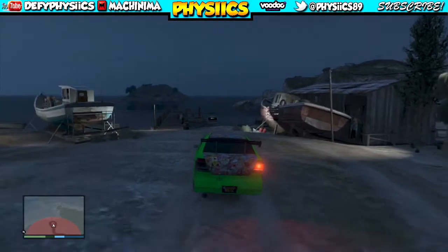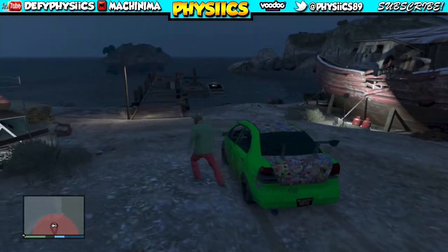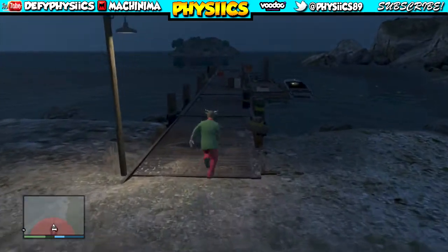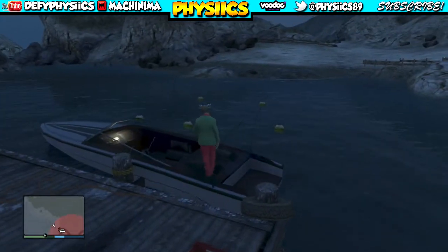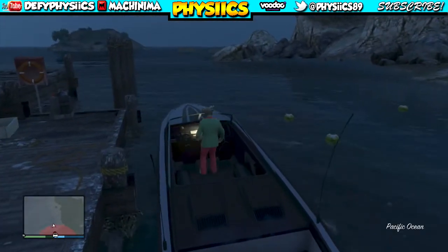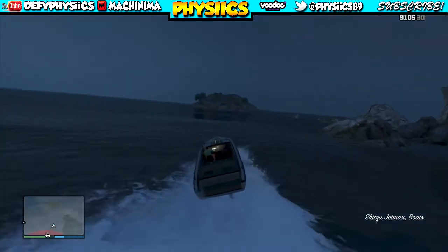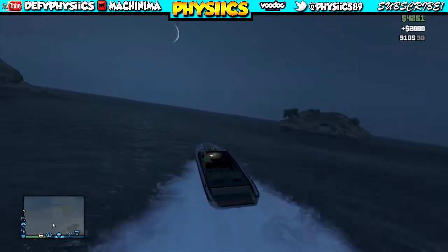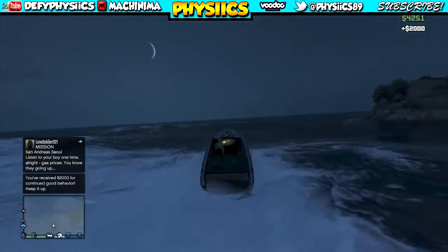The boat will spawn here all the time. If it's not here, just go towards the bridge, go backwards from where I was, then come right back and it should spawn there. The first time I came it wasn't here — I went to the bridge, came back, and it spawned. So this is how you can get this boat for free, and it comes here every single time.